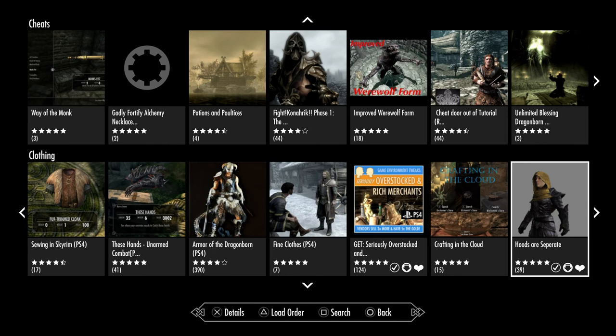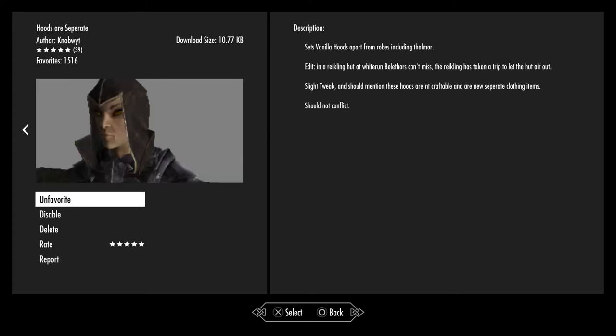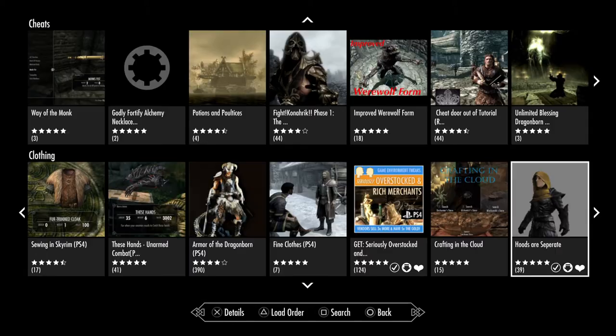Hoods Are Separate — I've actually downloaded this one myself, and for anybody who has downloaded it you'll know what I mean when I say there is one armor in there that is very naturistic, put it that way. If you want to play as a naturist character — even though there is some pretty bad shading on certain areas and the character will look about as anatomically correct as a Barbie and Ken — then this one is for you.